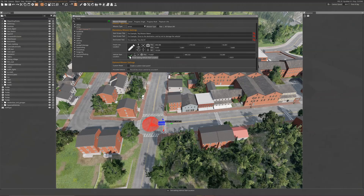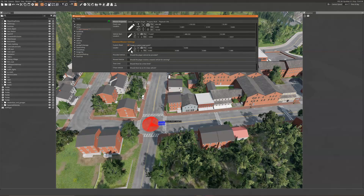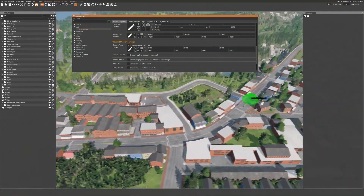And that is all you need to do to set up an Arrive Mission, but there are also many optional settings you can use. You can add a reset location that will change the start position of the player if they had reached it in a previous attempt.